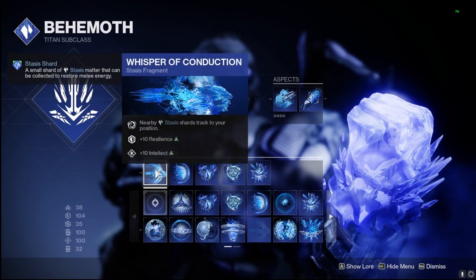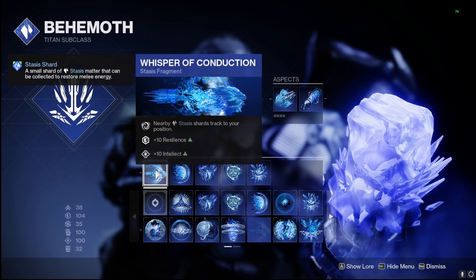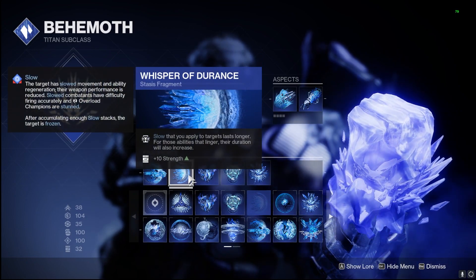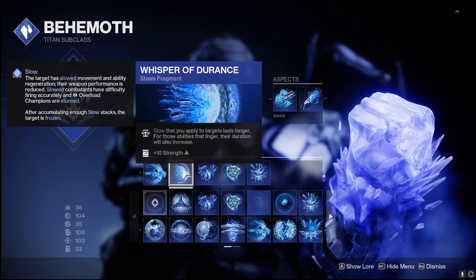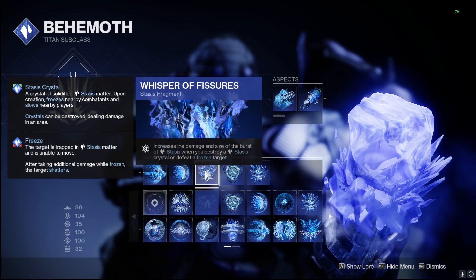Tectonic Harvest — shattering all the stasis crystals from our Glacial Grenade, Diamond Lance, and Ager's Scepter creates stasis shards for melee energy. Those stasis shards will track to us via Induction. We're also running Durance so that slows we apply last longer, and abilities that linger will also have increased duration — this includes our class ability and that overshield.